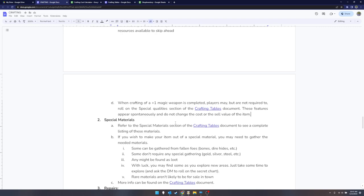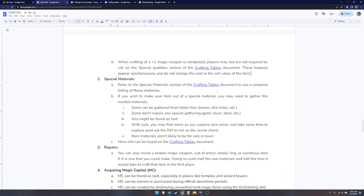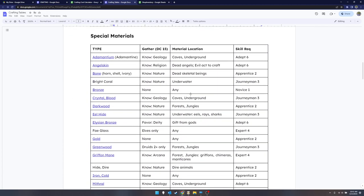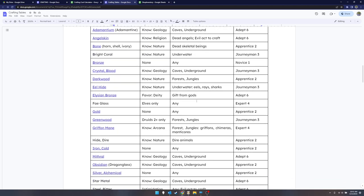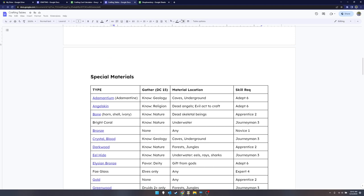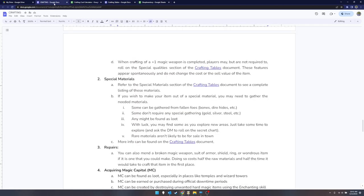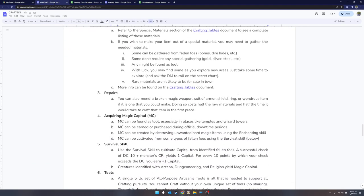If you want to make something out of a special material — there was a question on the boards about this — scroll down in the crafting tables document to see all the special materials available. I'm planning a separate video to go into more detail, but the list is there for now. If you need to repair an item, your skill can handle that too — straight out of Pathfinder.